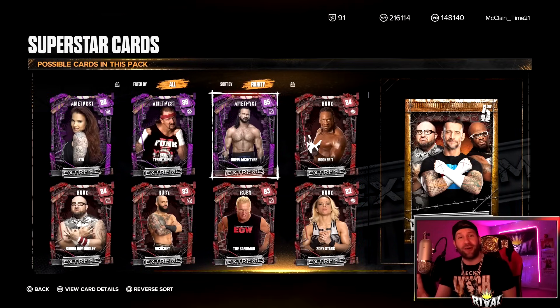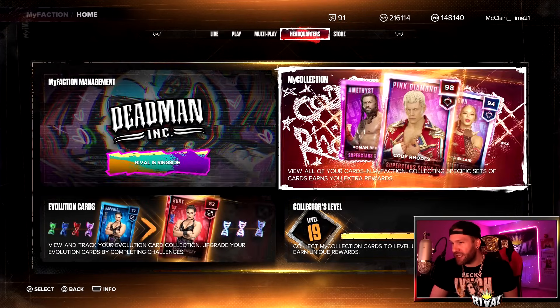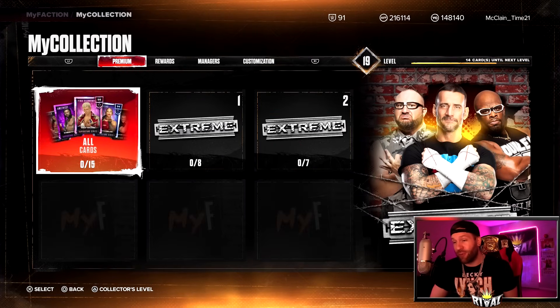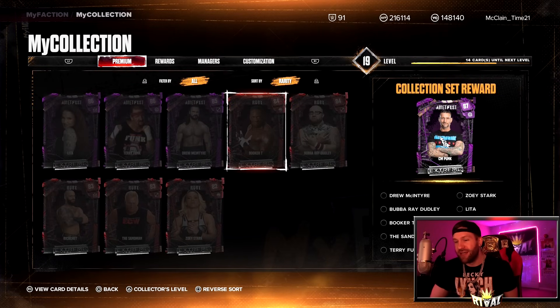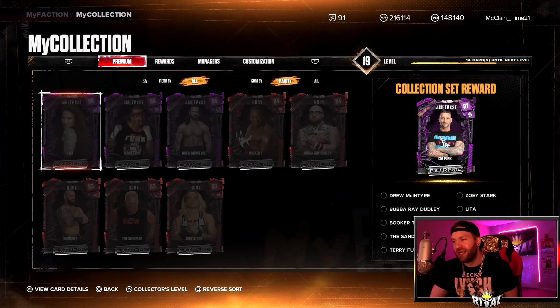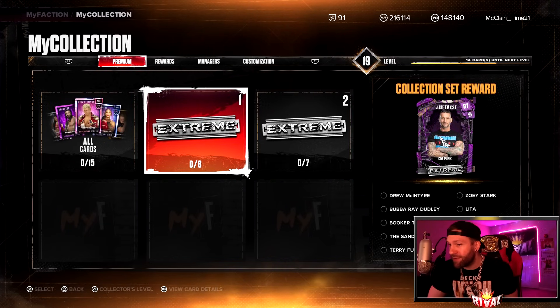We're going to take a look at all of these cards — their attributes, badges, and paybacks. But before we do that, you see CM Punk right on the pack, but you did not see him inside the pack. That is because he is the big-time reward. We go to Xtreme and you would have to collect all 8 of these cards — kind of a lot. I do like when they do 10 cards in a pack because collecting 5 rather than 8 is just a little easier.